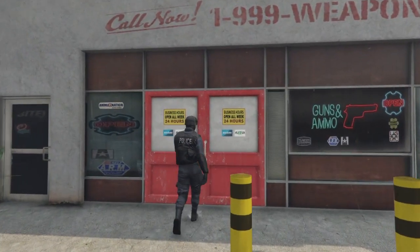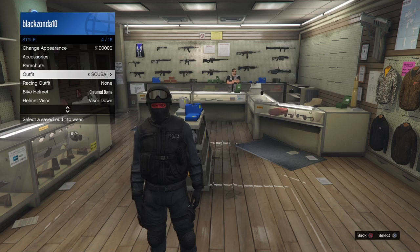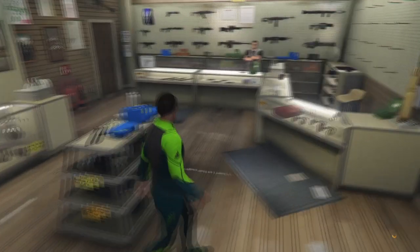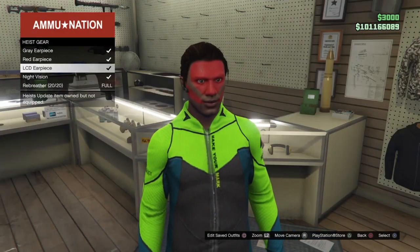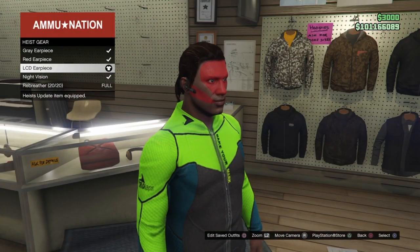Let's make our way inside the ammunition store and just put on a very simple outfit, just like I have. I'm going to choose a scuba one. Come to this little gondola and choose the LCD earpiece.